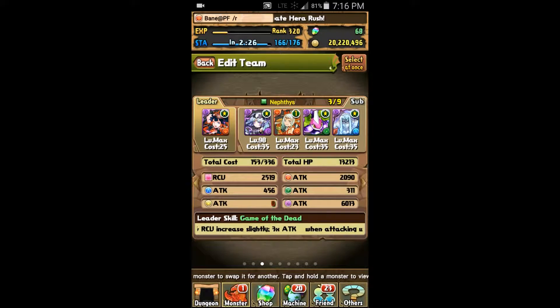First I'd like to go over a couple different potential team compositions. This is the standard team that I use: Nephthys, Haku, Echidna, Grape Dragon, and Vampire.